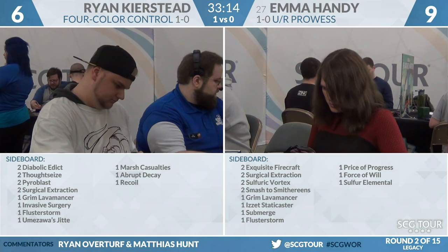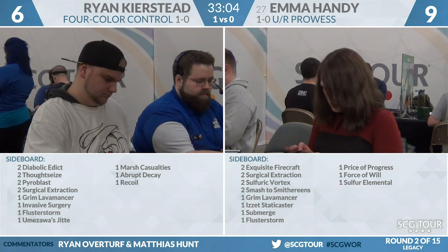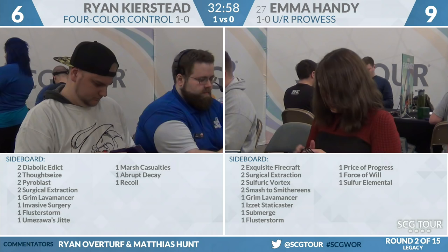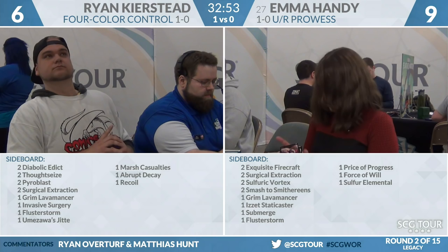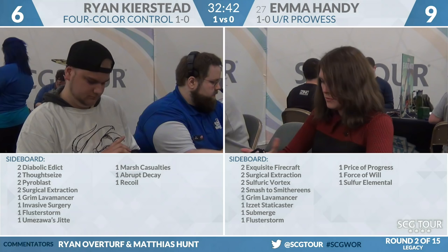Diabolic Edict seems totally reasonable — it should trade with whatever Emma's up to and any potential True Name Nemesis, which Ryan hasn't seen but there's certainly possibly there. Pyroblast kills Delver, counters Brainstorm, kills Storm Chaser Mage, Vendilion Clique — this card's really excellent. Grim Lavamancer kills a lot of Emma's threats. Good chance to bring in Umezawa's Jitte when your opponent is heavily red to try to gain some life.